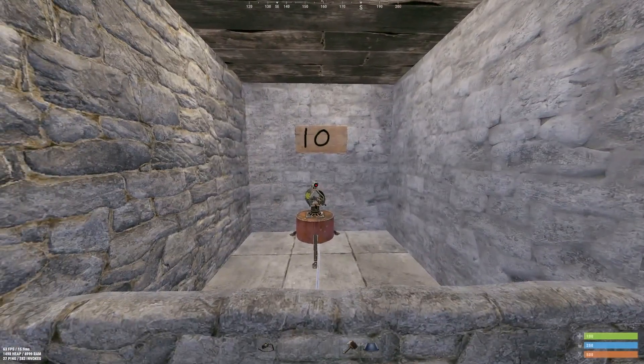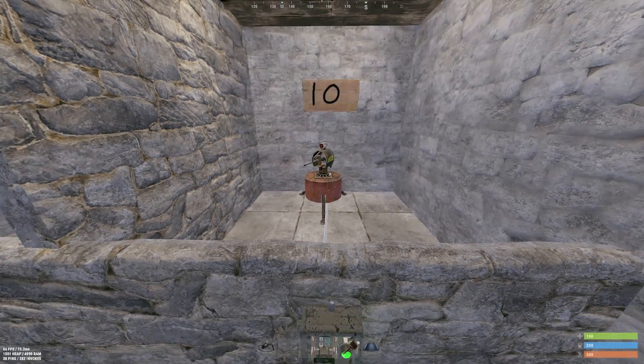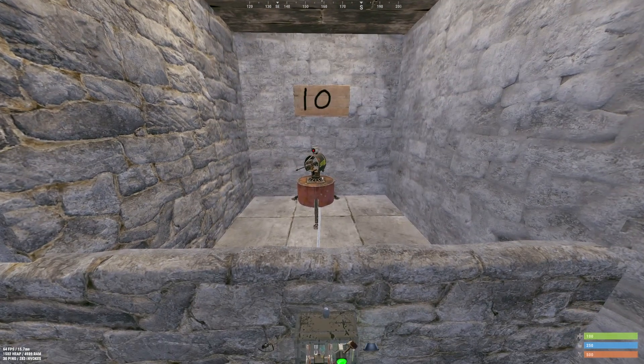Next, we'll go over the different types of defenses you can use with electricity. The first and primary one you're going to want to use is auto turrets. They're the most power efficient — always on and always shooting people. They take 10 power from your circuit and are highly effective against raiders.